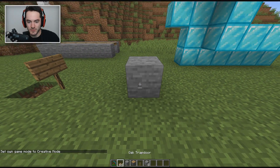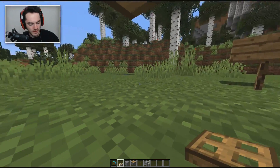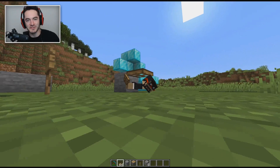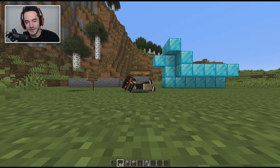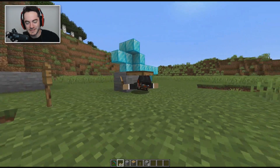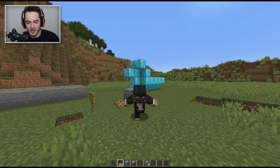Let me show you. If I put down a trapdoor here and open it up — in the past you'd expect when I close this back up that I'm just going to clip into it. However, I'm swimming on completely dry ground with no water in sight. Isn't that nifty?